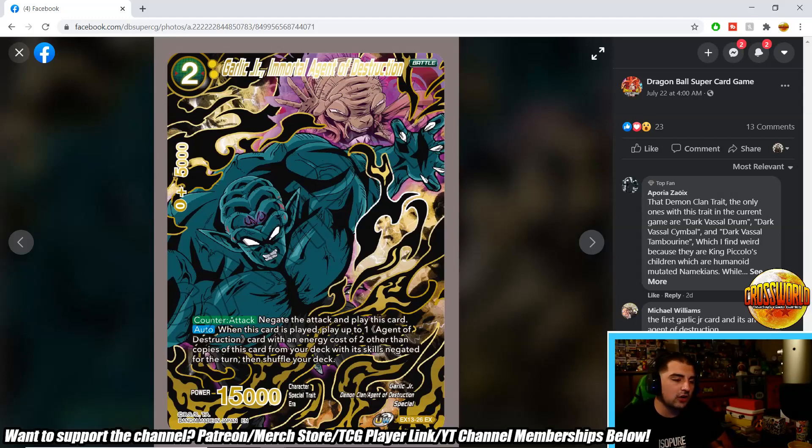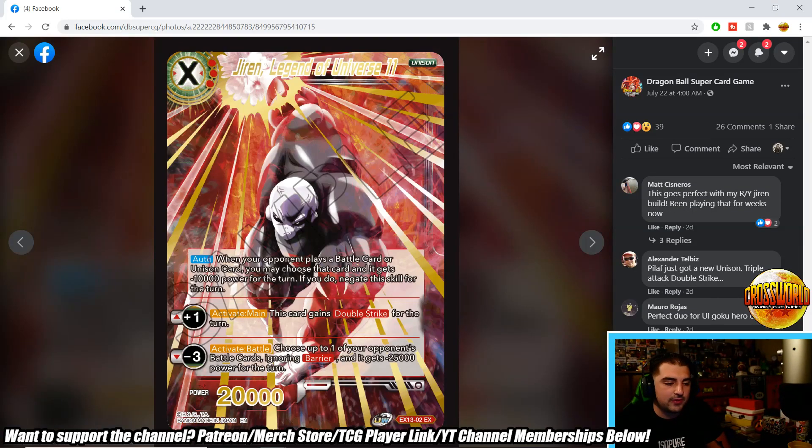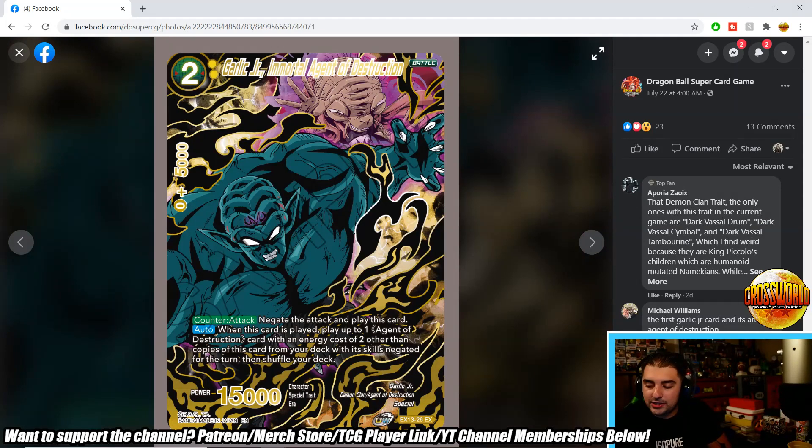Garlic Jr., Immortal Agent of Destruction is another incredible card — a two-drop 15k counter attack. Remember, with Bibidi everything costs one less, so this is essentially a one-drop yellow negate. Auto when played: play one agent with energy cost two or less other than copies of this card, with its skills negated for the turn, from your deck. My favorite play is to negate with Garlic Jr., then play Turlis, swing with Turlis next turn to get another agent, and keep generating advantage — it's really strong.